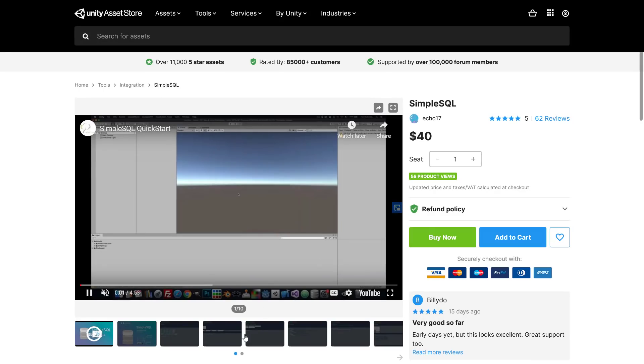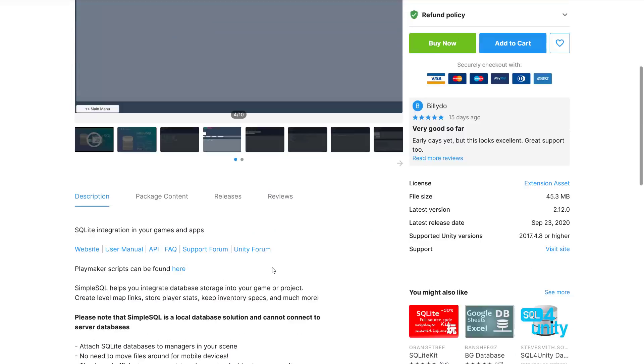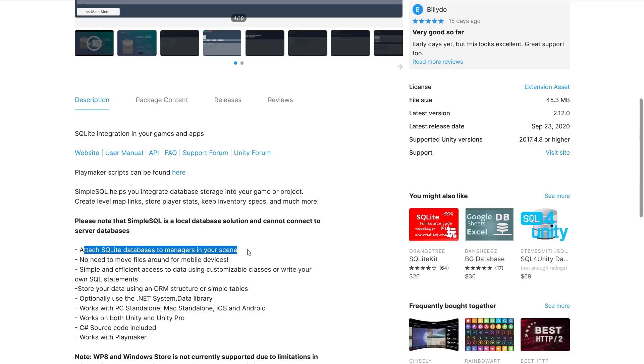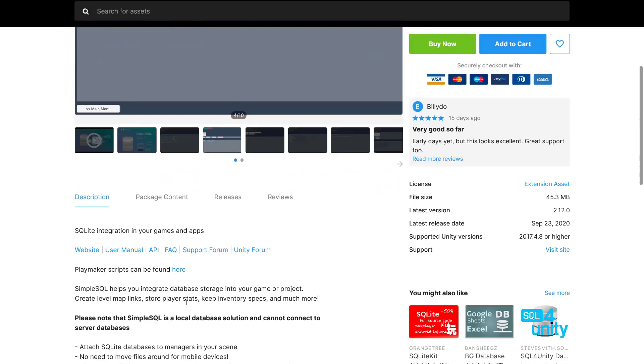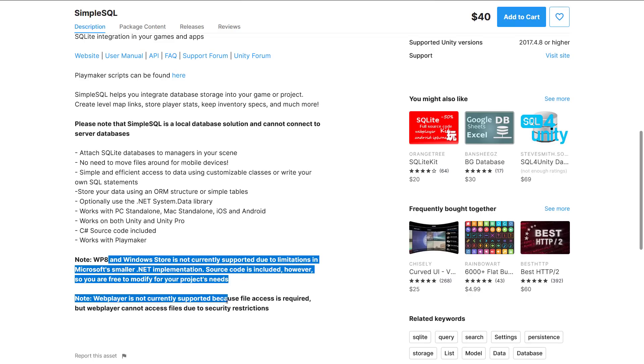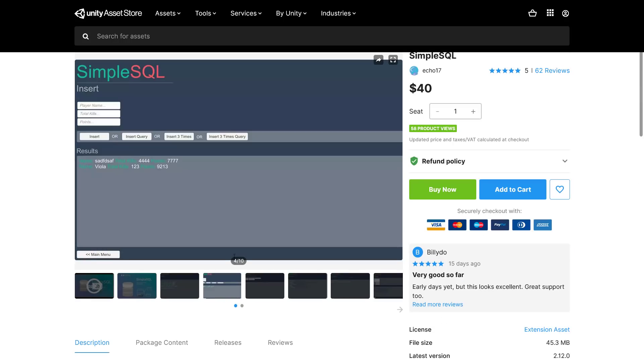Next is Simple SQL. SQL is a structured query language, a standard way of interfacing with databases. You can attach to SQLite databases and manage them in your scene, with no need to move files around for mobile. It offers simple and efficient data access using customizable classes, ORM-based storage, C# source code included, and it also works with Playmaker. Windows Store and Web Player are not supported, but otherwise it's a solid database solution for your game.